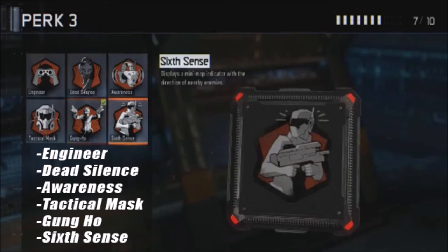Moving on to the third section of the perk system, the perks are Engineer, Death Silence, Awareness, Tactical Mask, Gung Ho, and Sixth Sense. Sixth Sense has to be the most useless perk — maybe useful in Search and Destroy when you're sneaking around, but otherwise a waste. Sixth Sense is something that should come from your headset or your own instincts, not a perk slot.